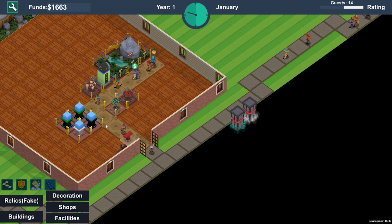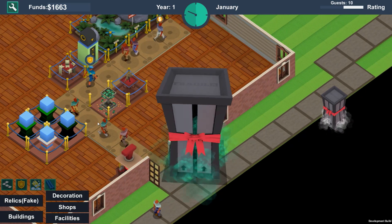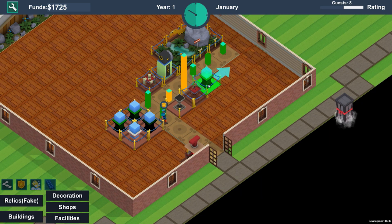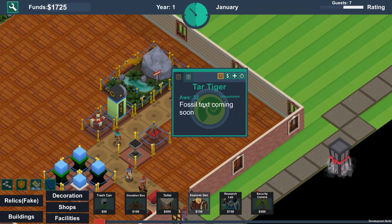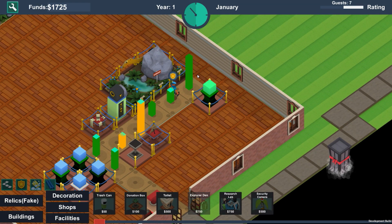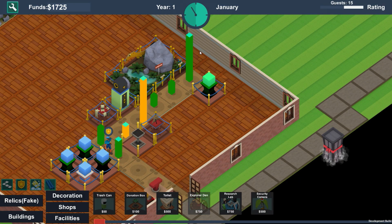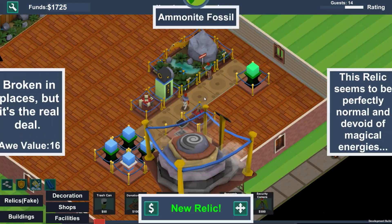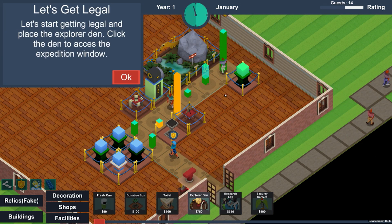A lot of these graphics currently are placeholder, which is just because it's early access. I'm struggling to talk and play the game at the same time. Oh, we got a tar tiger — these are pretty cool. If we hold Tab we can see the impression view — I think this shows how impressive it is, how much it creates in the guests.